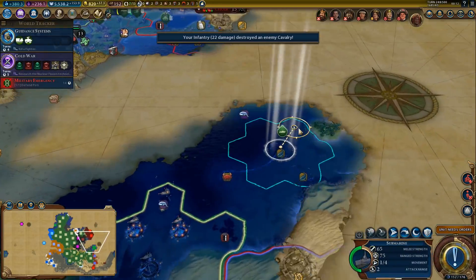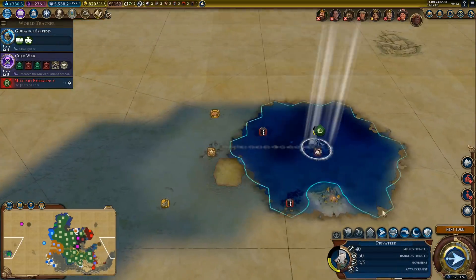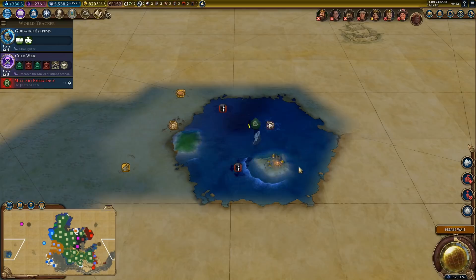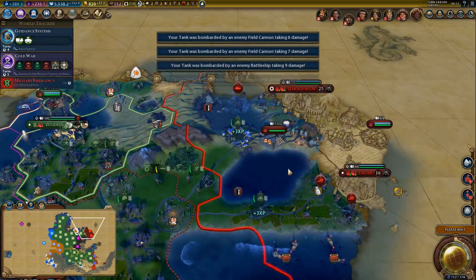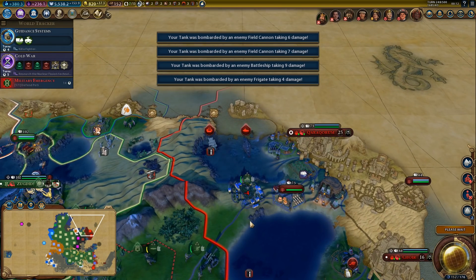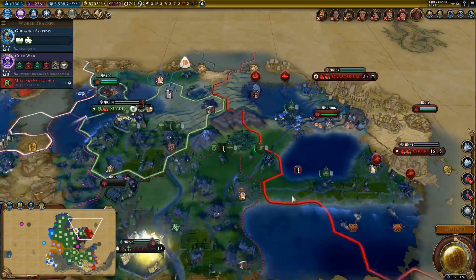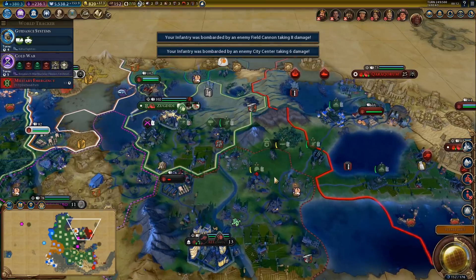We can explore a little bit with the submarine. We actually found a tribal village — shame I can't do a coastal raid right now, should be able to on the next turn. We might still get something useful out of that, like a boost. Seriously? They have a battleship in here. It still shouldn't be a big problem, but we might need that other artillery after all.